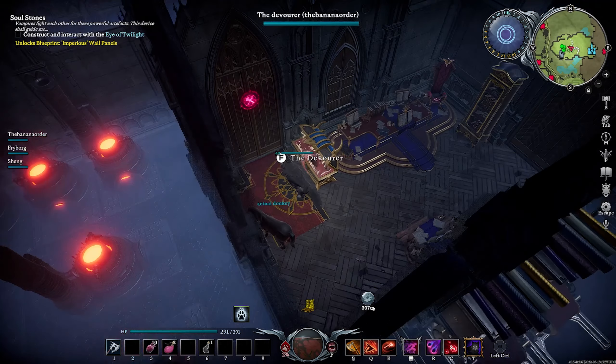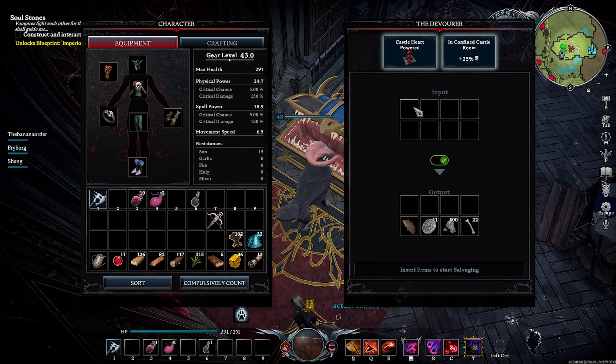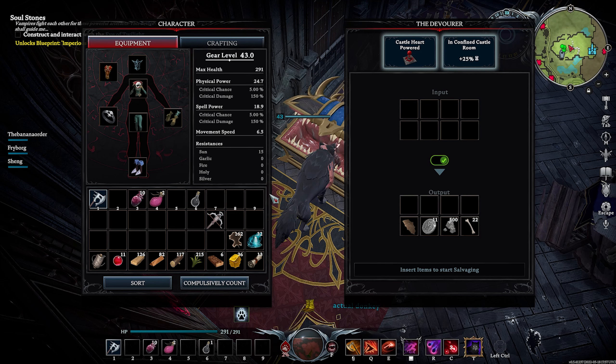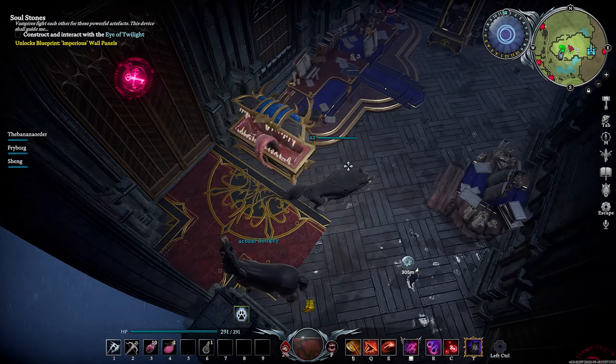Now let's go on to the Devourer. The Devourer is the salvage mechanic in V Rising — this is how you salvage things. All you have to do is put it in your base and it has an input and output. You put your items in the input, wait a little bit, and you get the materials out of them. For example, I'm going to get 14 iron ingots and 11 plants — that's one less resource than what it takes to craft it, so it's pretty good.